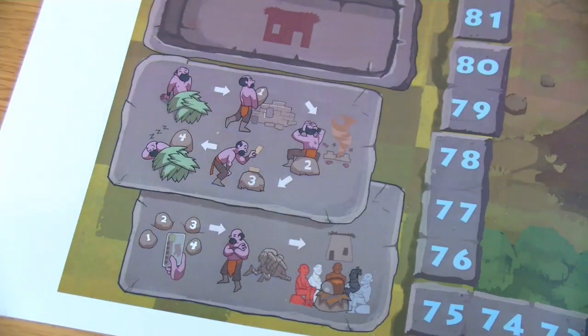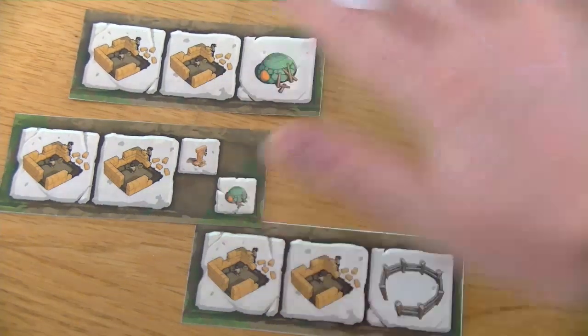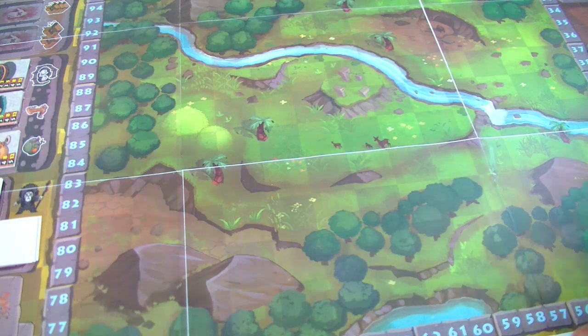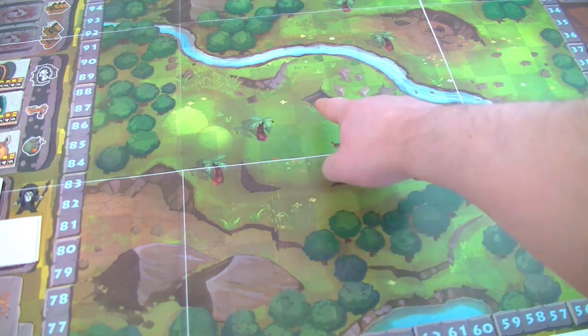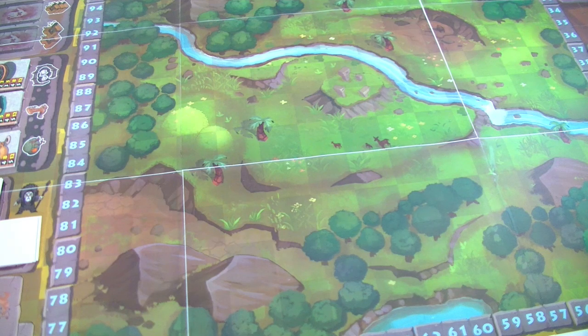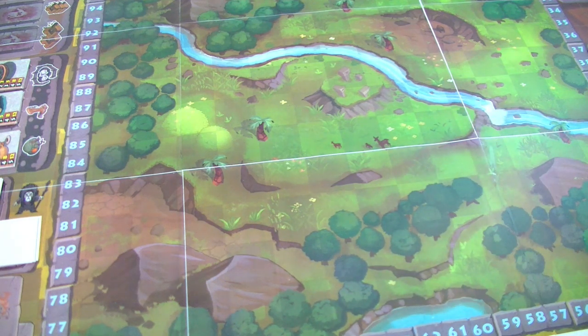Let's start with the construction phase. For each player in the game, the starting player draws one construction tile from the pile. Let's assume a three-player game: the first tile goes to himself, the second to the second player, and the third to the third player — all in clockwise direction. At the start of the game the board is empty, so you can build your houses on any of these little squares. The terrain graphics — palm, hill, river — are purely cosmetic and have no effect on gameplay.